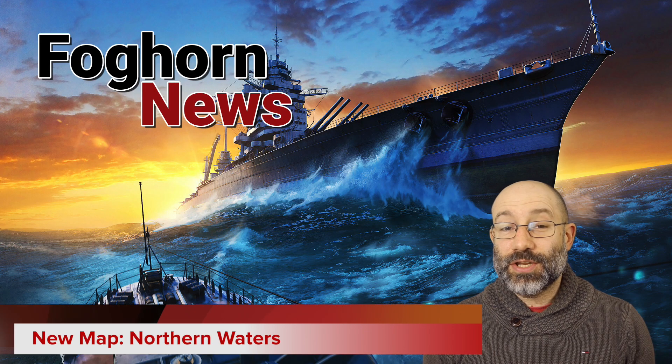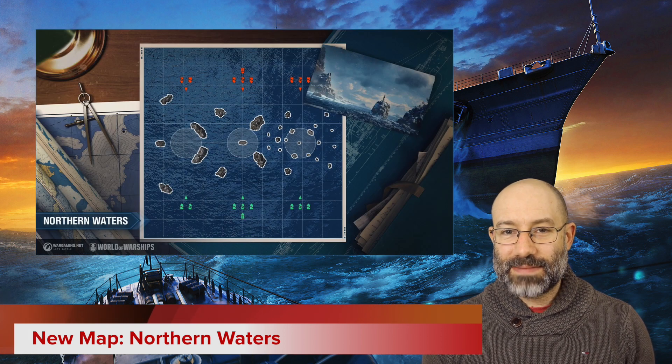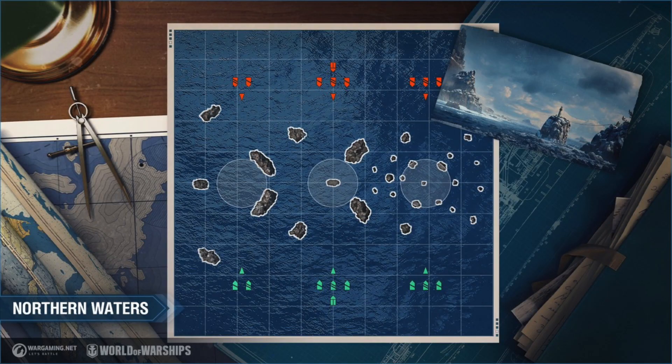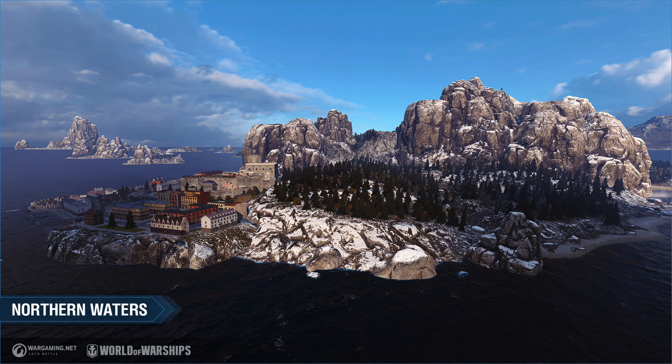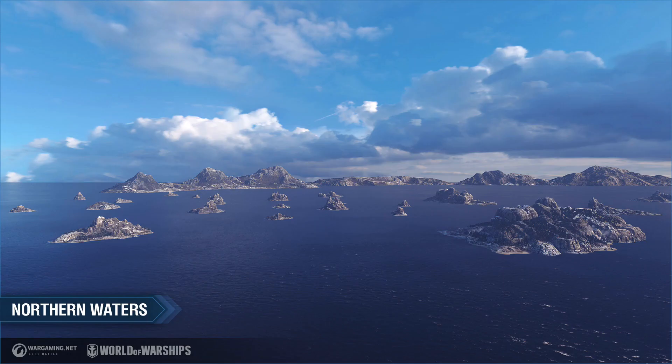0.9.1 brings a new map: Northern Waters will appear in tier six to ten matches. It has setups for domination and epicentre modes, with large islands and open water in the west and many small islands in the east. I took a look at this map on PTS and it's certainly very good looking. The large areas of open water will likely make it quite a dynamic map to play.